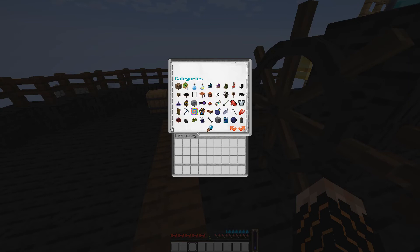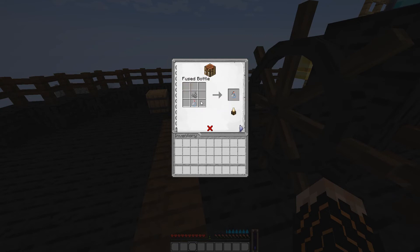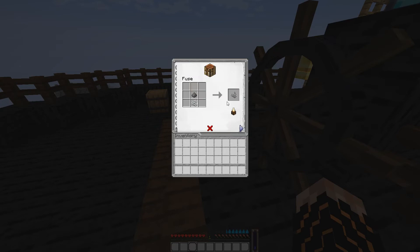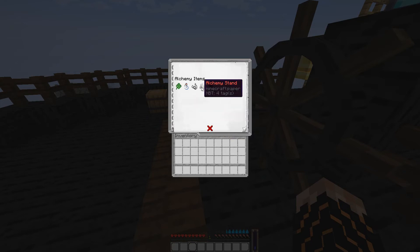In this pack you have five custom items: a four-leaf clover, a fused bottle (which requires a fuse and a glass bottle), a fuse (which requires string and one gunpowder), an alchemy stand machine (which is basically a crafting workbench recipe), and a pestle and mortar, which functions like a villager trader GUI.